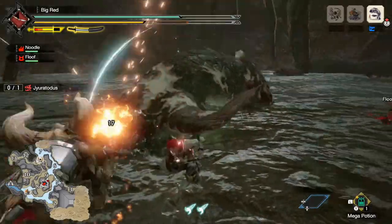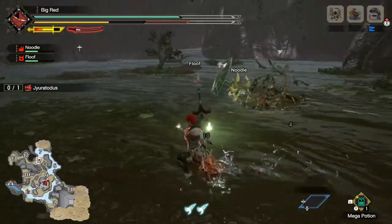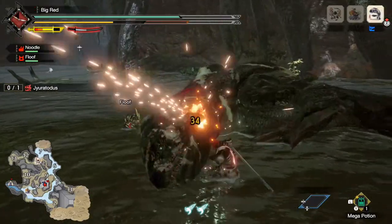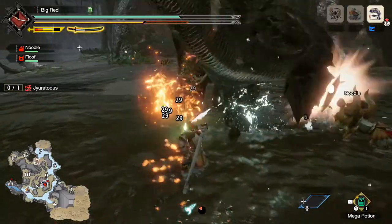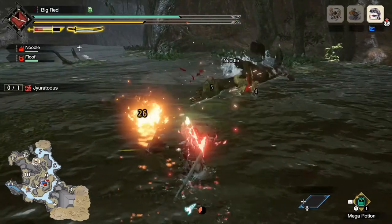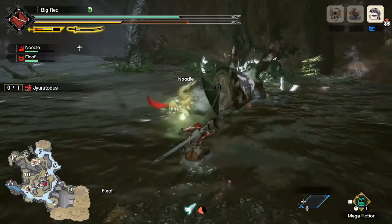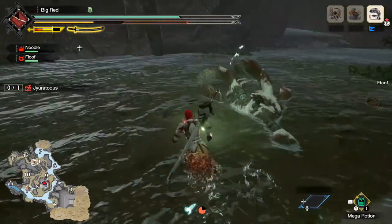The overall game plan is trying to trigger red level spirit Helmbreakers as much as possible. It is this move right here — as you can see, it does loads and loads of damage. The goal of this weapon is to rinse and repeat that move over and over to get the highest damage per second possible and kill your monsters as quickly as possible.